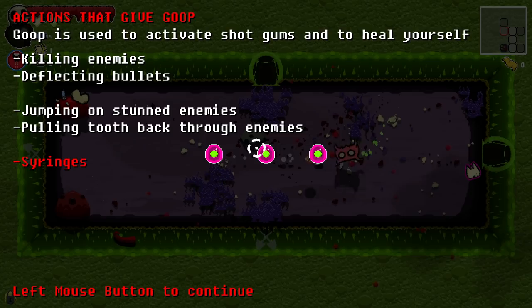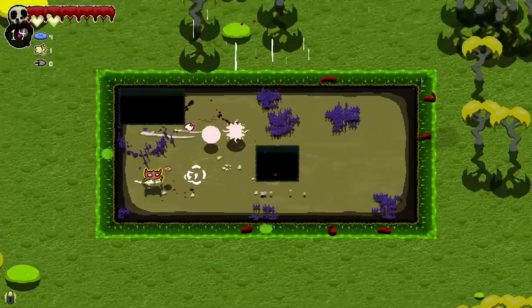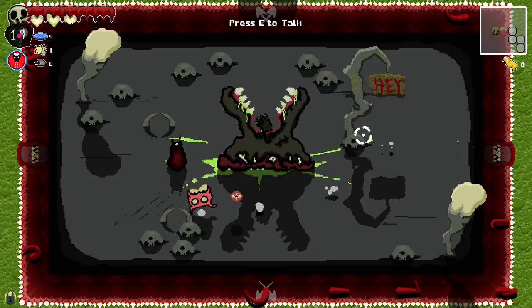Boom, we heal. Whoop. Oh shoot — syringes. It's slowly informing us. So that gives us some of the goop as well, I guess? That was an enemy becoming frozen. Gotcha. I'm not using the wall slide very much. To be fair, it feels very foreign to use the wall slide.